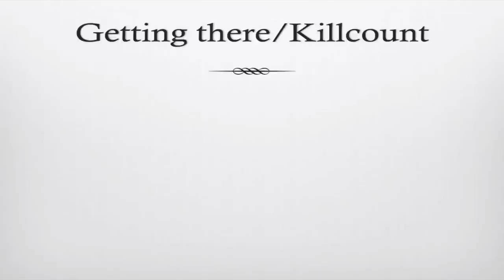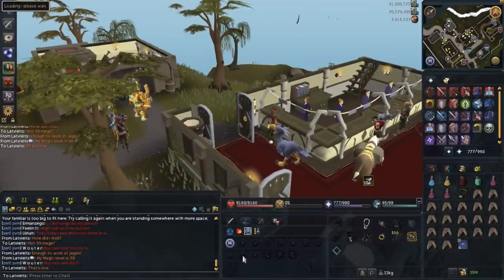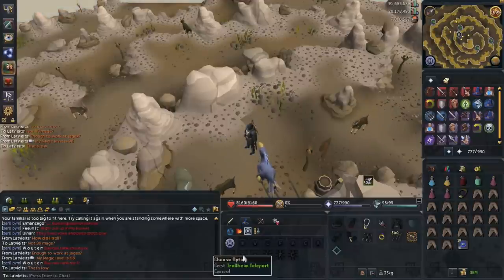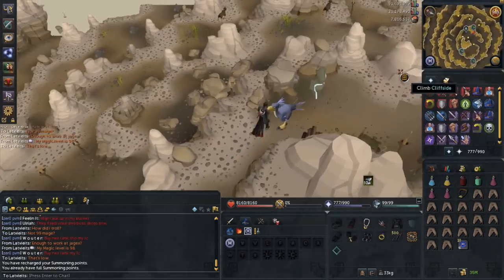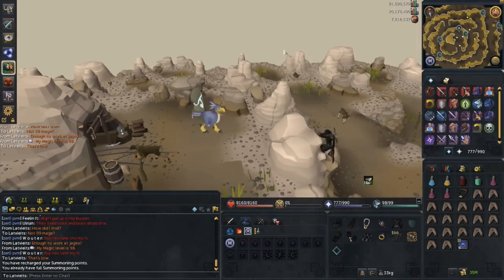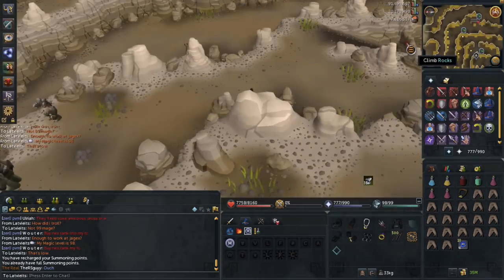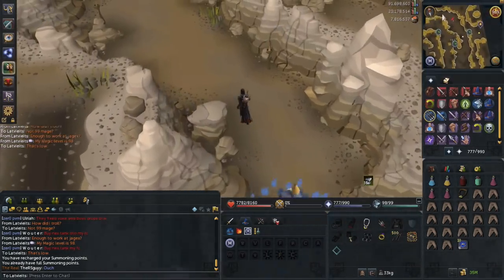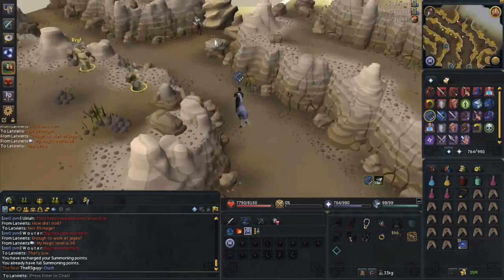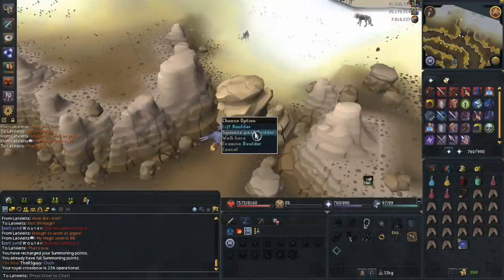Now I'm going to show you how to get there and get the kill count. You're going to break your Trollheim tablet or use a teleport to Trollheim spell, then just go as I go. You can renew your summoning points, then climb east down the mountain. While running, the gear I'm using for this guide is Carols — level 70 range gear — and a Royal Crossbow. It's recommended you have 80 range, though you can get away with less. This is where you need 60 strength or 60 agility to get by the rock, then run straight and you're in the God Wars dungeon.